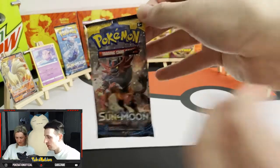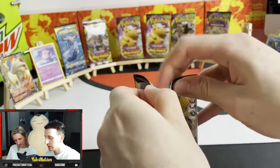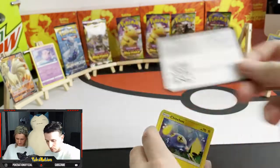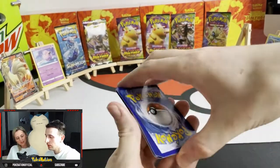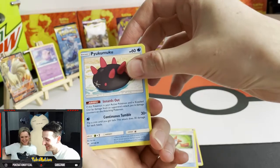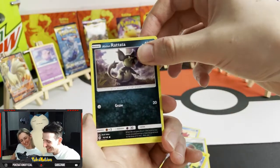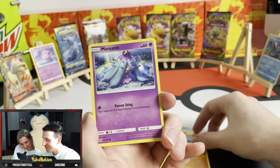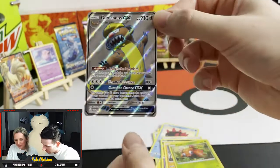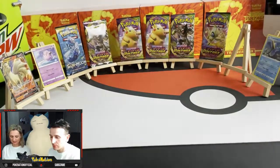First pack, Sun and Moon. Energy, Rotondex, Sneaky Peek, Hiyamukumuku — such a funny name — Great Ball, Chincha, Alolan Ratatata, Rig and Roller, Marini, Crab Roller. And a Full Art Gumshoos — a hit from Sun and Moon! That's a pretty one. Sleeve this guy up, put him on the rack.